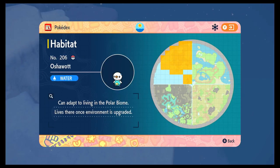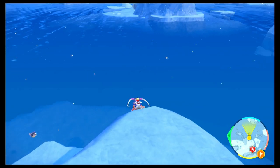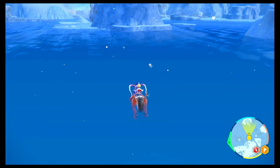Next is Oshawott. As I mentioned earlier, does share that spawn with Piplup. You'll often find them in the water, actually a bit more often than Piplup. Just off the ice, as you can see — Oshawott there in the water. Pretty easy to find.